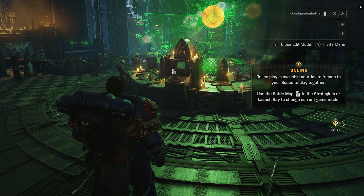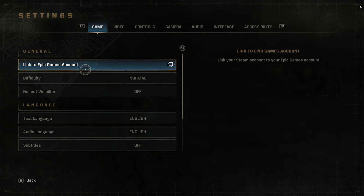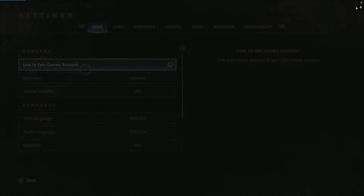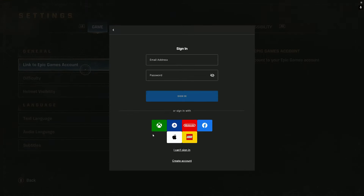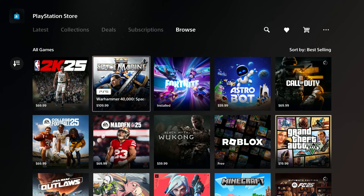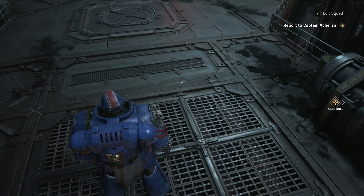Adding members to your squad to play in matches is easy, but a little bit different for each platform. For PC players, this game requires an Epic Games account to cross-play on PC — you'll have to create one or log in here to squad up with friends. For Xbox and PlayStation users, just use the social menu as usual. But if you're looking to squad up with players on other platforms, you'll have to use the invite code system.